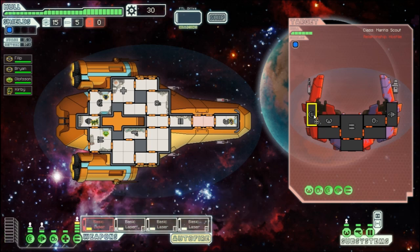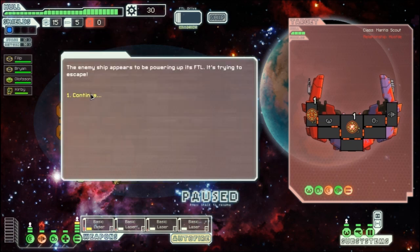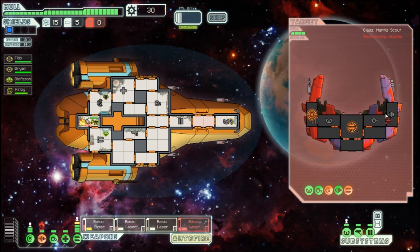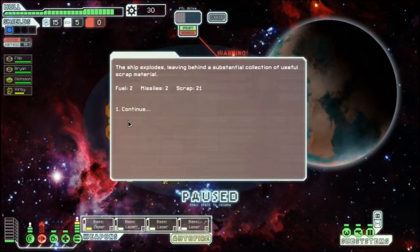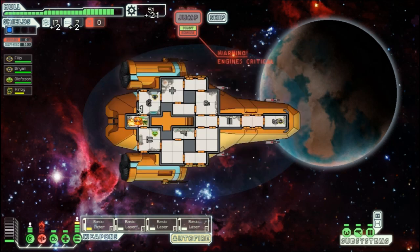We're targeting their shields with two weapons and their weapons with the other two. The enemy ship appears to be powering its FTL to escape, so let's adjust targeting. Their weapons are completely out and the ship is done. It explodes leaving behind fuel 2, missiles 2, scrap 21 — that's good.